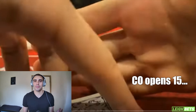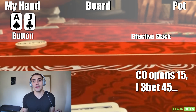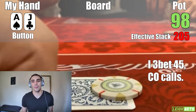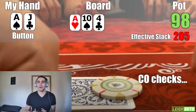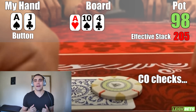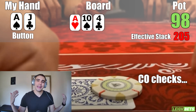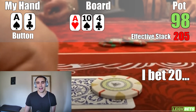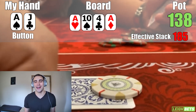Next hand up, a tight-aggressive cutoff opens to $15 and I'm on the button with ace-jack offsuit. I make a standard 3-bet to $45. Heads up to a flop of ace-10-4 rainbow. The cutoff checks to me — on this board I definitely want to c-bet for value with ace-jack, and I'll be betting pretty much all of my range in a 3-bet pot in position. I bet $20 and the cutoff calls. We see a turn which is the ace of diamonds — a pretty good turn card. We make trips.